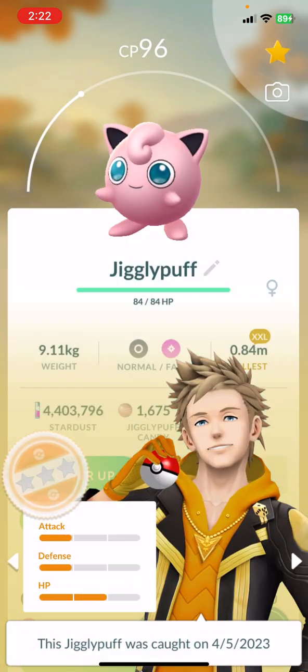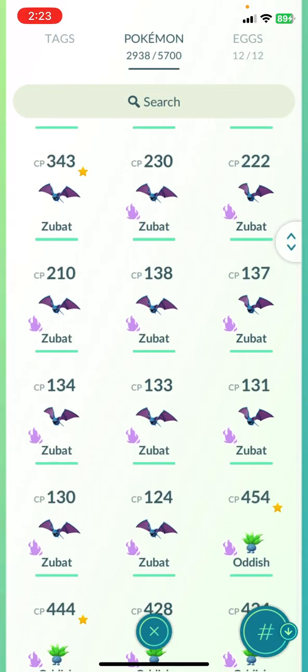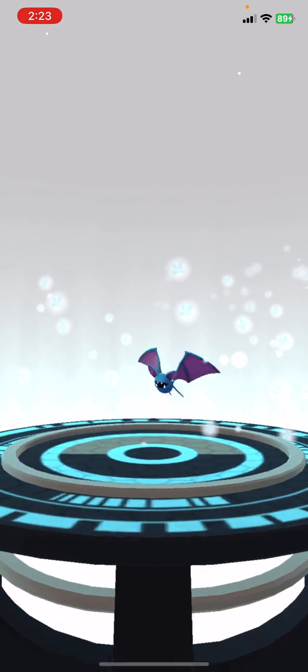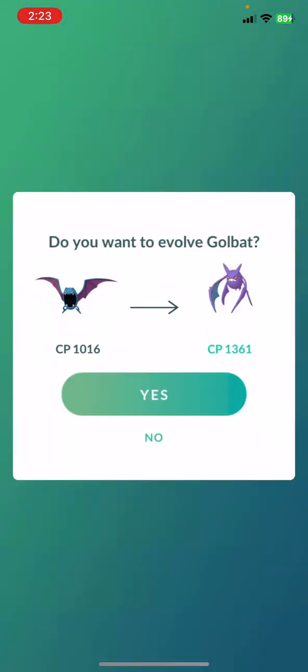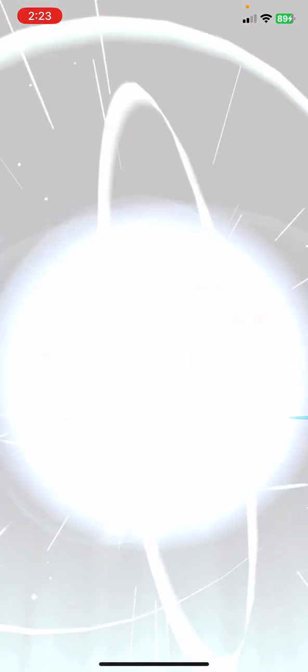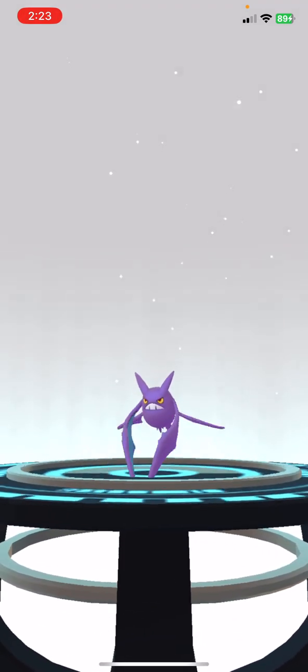Jigglypuff — why did I save this Jigglypuff? It doesn't make sense why I saved this one. Oh, because it's extra large. And then Zubat — this is the 100%. Let's power this bad boy up. There we go. From Zubat goes to Golbat, and then Golbat goes to Crobat, right? Yeah, there you go — 100% Crobat right there. Gotta put the hundo label on that.